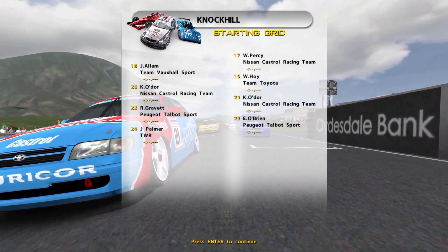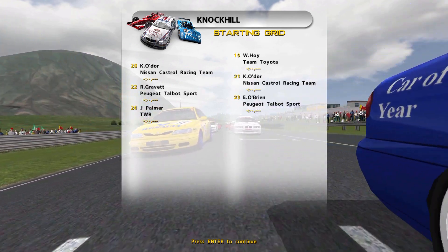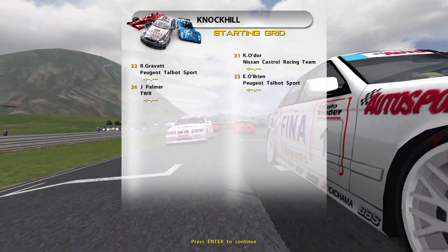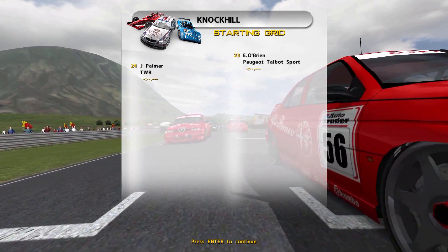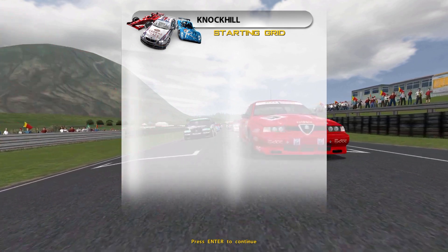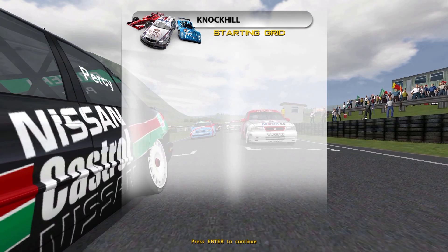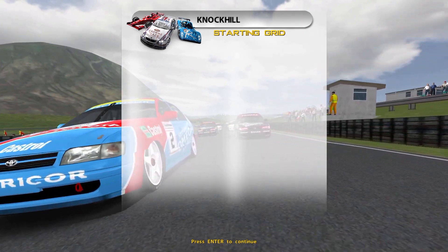We're going to be racing around Knockhill, it's only going to be 10 laps and we are going to be starting right at the back as we work our way past some BMWs, Alfas, Nissans, Vauxhalls, Toyotas — we have got absolutely everything and anything.